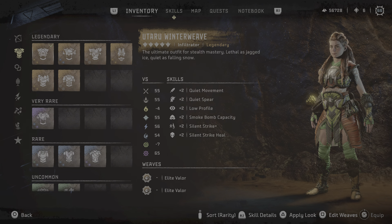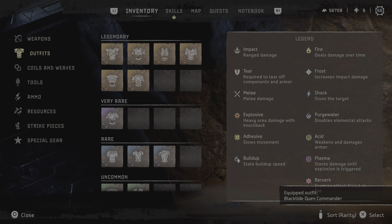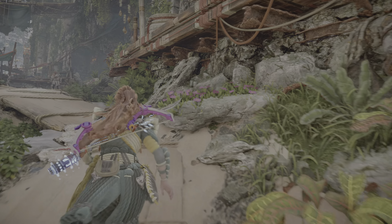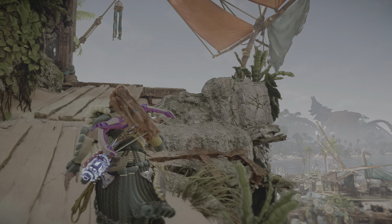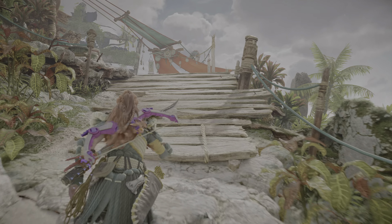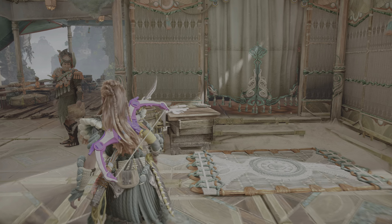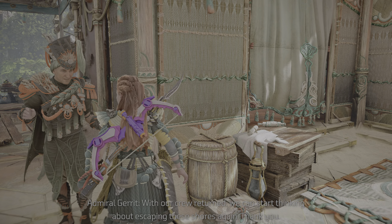There it all began. The ship's coming forward. Navigator Pain has returned. Just taking the opportunity to speak with the commander here and see if anything has changed. Did you manage to pack your uniform? My paints are a form of art, nothing less. Did you get in contact with our tribe? With our crew's return, we can start thinking about escaping these shores again.